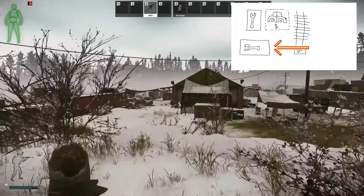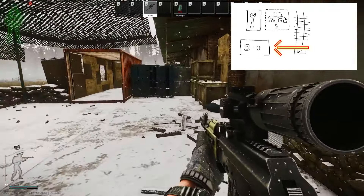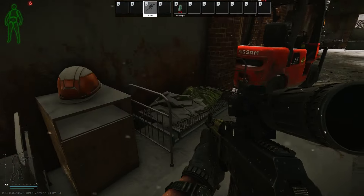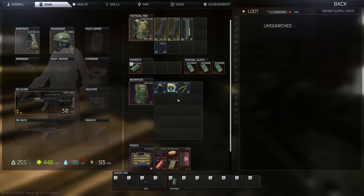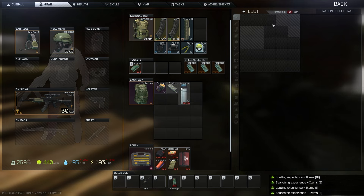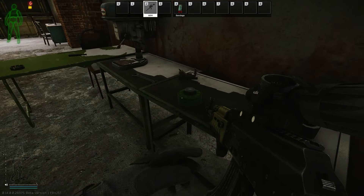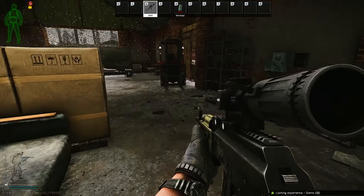Moving west, further into the area, there are two large tents which are full of mostly tech items. We're talking about stuff that's really valuable early in wipe because you need this stuff to build out your hideout. They're going to sell for a lot on the flea, and if you don't have the flea unlocked yet, you'll find a lot of stuff to improve your hideout, which is super important early in wipe. As you're looting, be really careful to check the sides of these tents — there are tables and shelves. I picked up some pliers off the ground. There are hoses, wrenches, filters — all along the sides on the shelves and tables. Keep your eye out for loose loot.